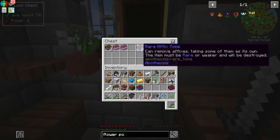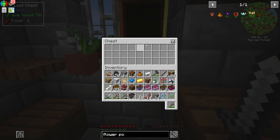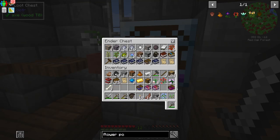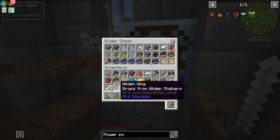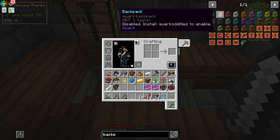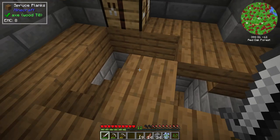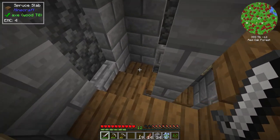We got a Rare Affix Tome, an Epic Affix, two Rare Affixes, some common affixes, Feather Falling 2 and Permafrost. That's going to make our lives easier to get into enchanting. My inventory is already looking quite terrible — let's take a look at backpacks real fast. The recipe needs leather and string, which I don't have either of. We'd need some form of cotton, silkworms from Mystical World — we could go silkworms.